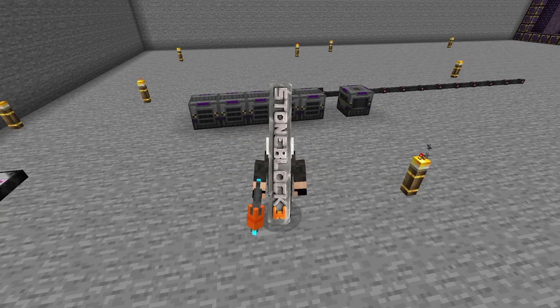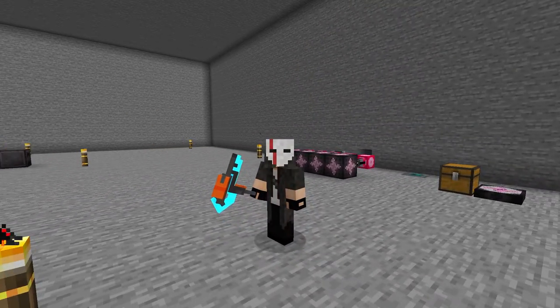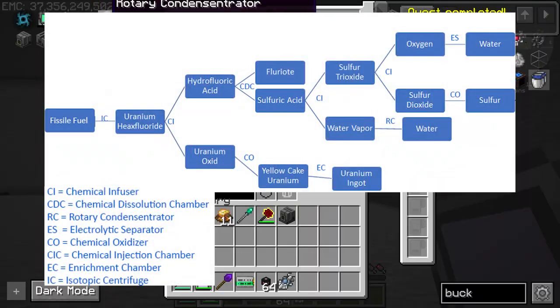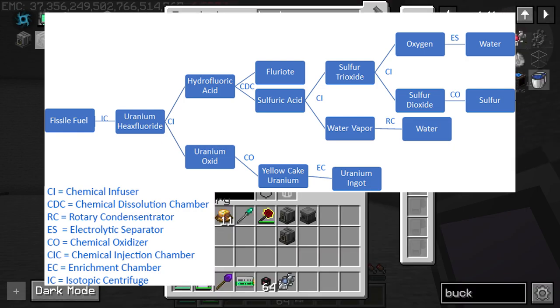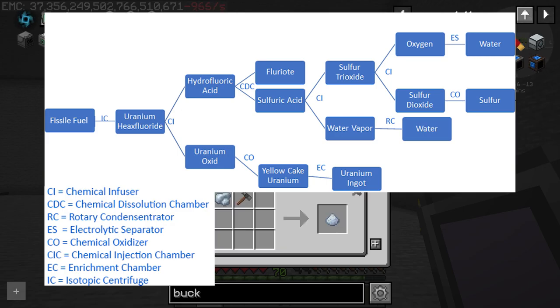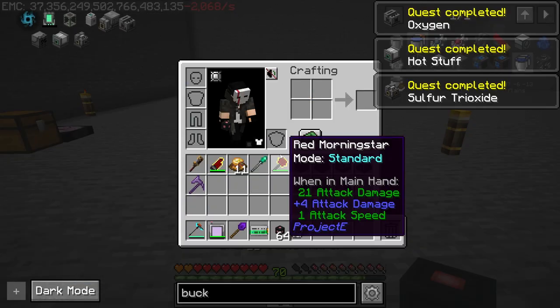Welcome back to Stone Block 3 finale episode. We're doing mechanisms, automation, the meatballs — we're doing so many things, but we're finishing the book. While I am making all the machines we will need, you can screenshot or pause the video. This diagram will help you make vessel fuel — it shows you what you need and the machine you need for each next step.